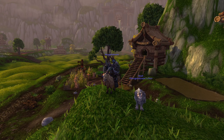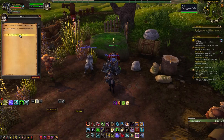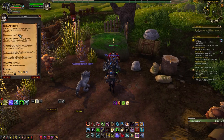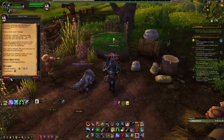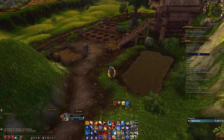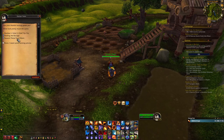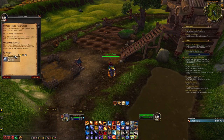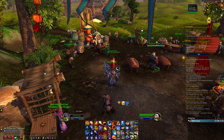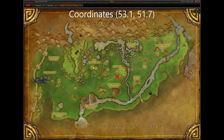Next are the Brown, White, and Black Riding Goats. To get these mounts, you need to be exalted with the Tillers. To do that, you first need to get the quest A Helping Hand from Farmer Yoon located here in the Valley of the Four Winds. This will get you started on a quest chain you will need to complete. Once completed, this will unlock dailies for you that will give you reputation with the Tillers. Once exalted, speak to their Quartermaster Gina Mudclaw located here in the Valley of the Four Winds to purchase the mounts.